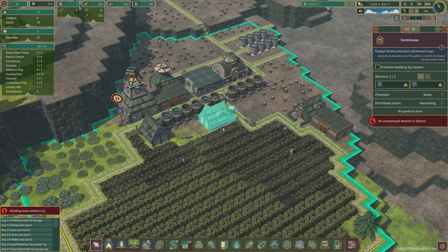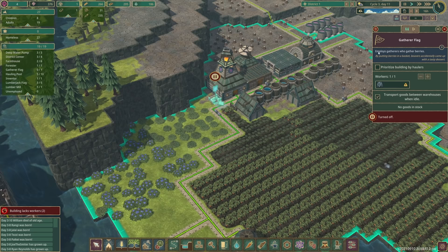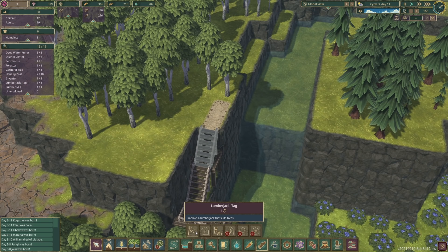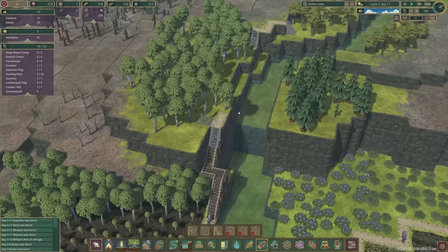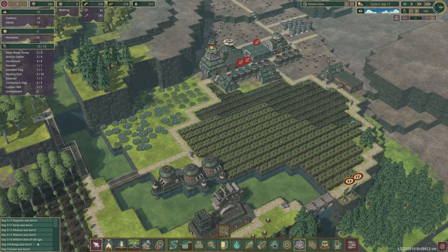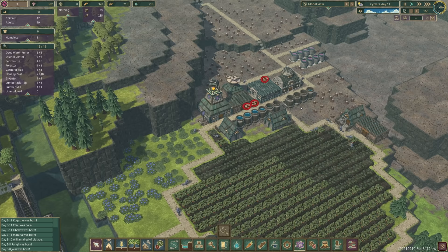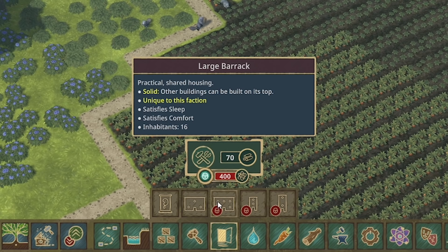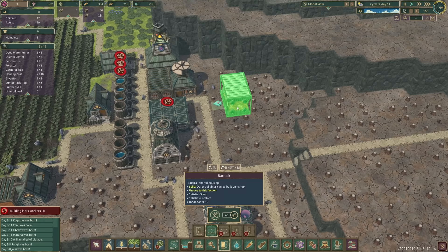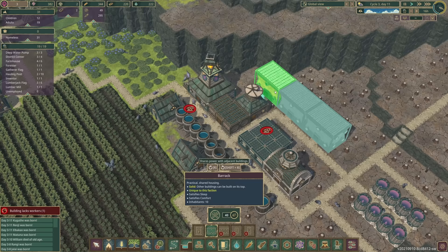I'm still waiting for some unemployed beavers. Our berry situation's got quite low so I'm gonna put someone back on the berries. I feel like it's probably worth upping the food. I'm going to build another lumberjack flag up here - once this staircase is complete we can then chop down these trees easier. Oh no - William has died of old age. I'm so sorry William. That sort of marks a sign - I might start thinking about extending my beavers' lives. All it's gonna take is a barrack or two. So I'll plop a barrack there, and another one there - maybe even a third there. That should cover everyone, space for 30 beavers.